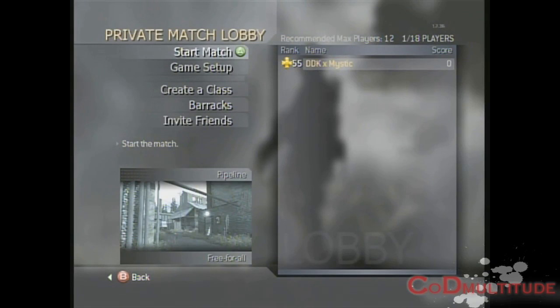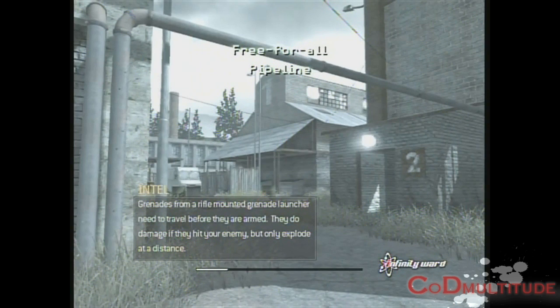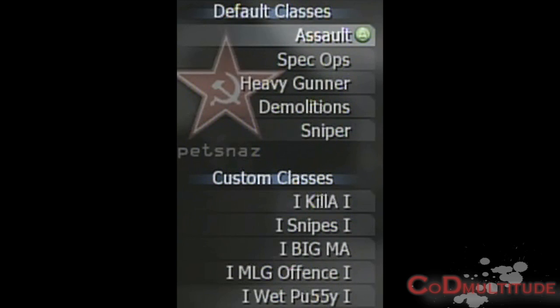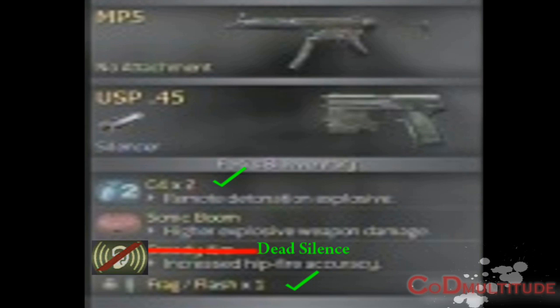Then you want to start your game. Once everything is loaded you have all these classes. You can either make a custom class, which I would recommend, or just use a special ops class. The downfall of the special ops class is it doesn't have dead silence so you can hear your footsteps — it does have C4 and a flash grenade for a secondary though. You want dead silence.